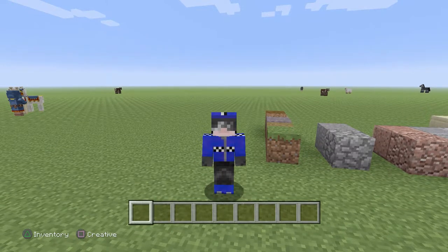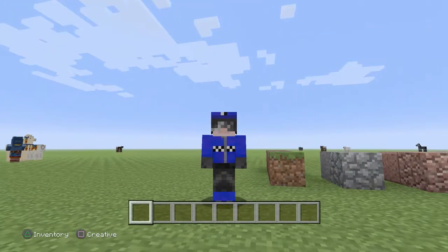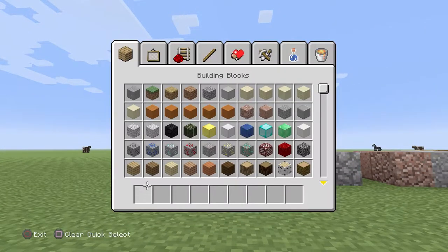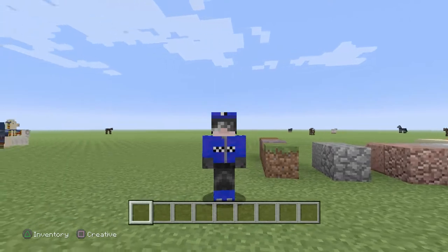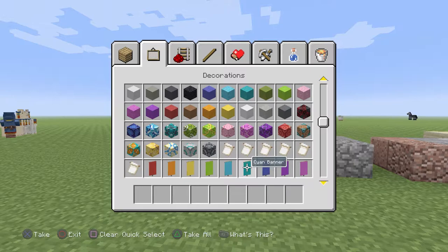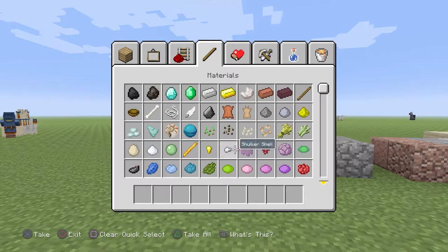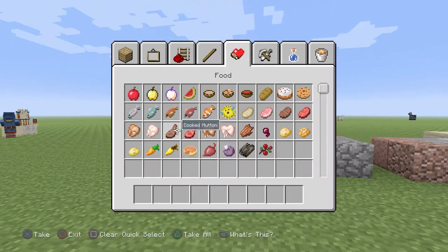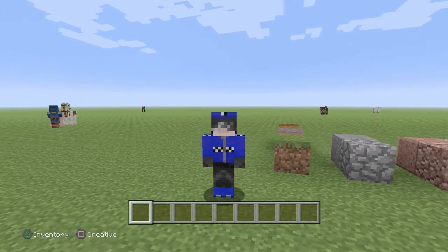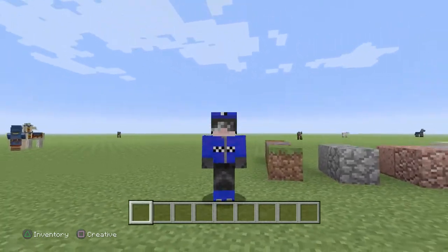Today we are going to be playing the Minecraft PS4 Edition. There are still quite a few new things here that we don't have in the old Xbox One edition or Wii U — stuff like kelp, certain new blocks like walls, heart of the sea, sweet berries, or dried kelp. Xbox One compared to Bedrock is pretty outdated at this point.